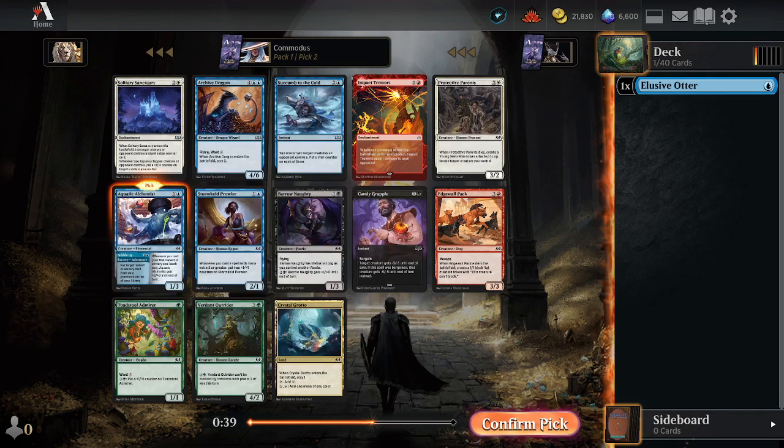Two creatures cannot block — Witch's Mark is also very strong. The Tome Seeker — if we can bargain it, we can get back something we want to play, which is obviously good.